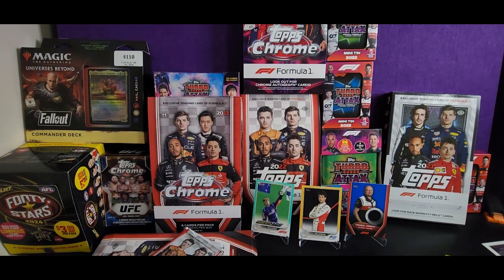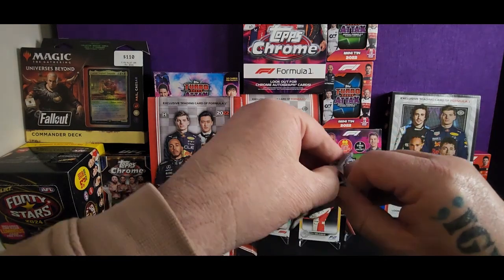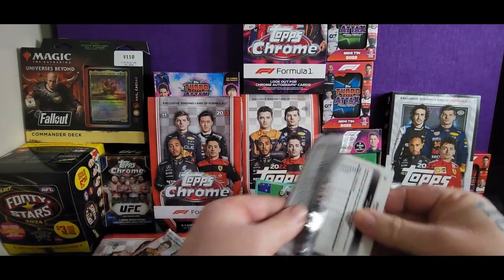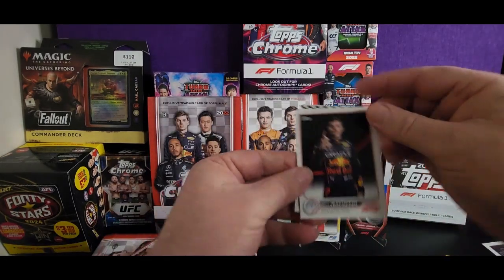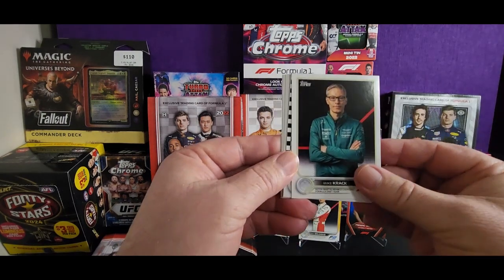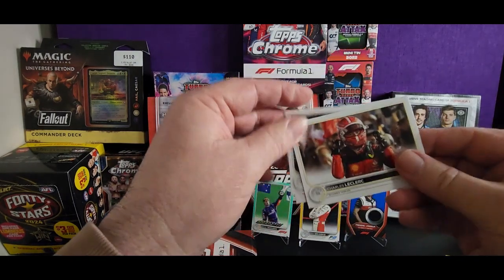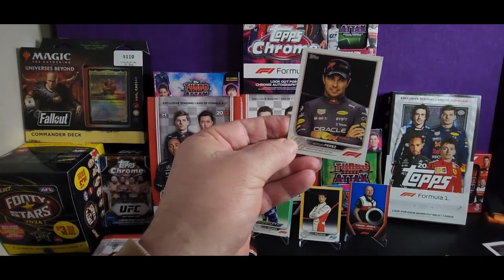I basically keep one of each card. I collect the Australian drivers — Daniel Ricciardo, Piastri and others. Carlos Sainz, Max Verstappen number one, Lando Norris Flash of Brilliance — that's a wicked shot. I like it. Mick Schumacher, Sergio Perez. Three packs left.